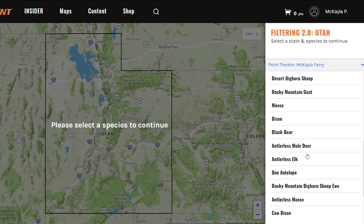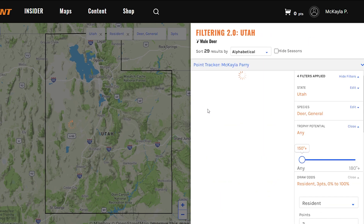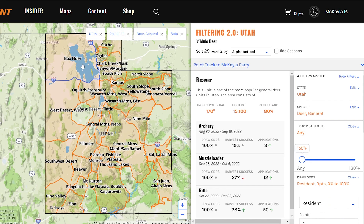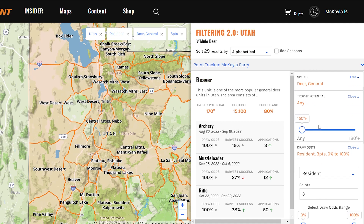From there you're going to want to select a species, so let's go into general deer. It'll pull up on the map each individual unit that species is located on, and on the right-hand side here you'll see that we have all our filters.